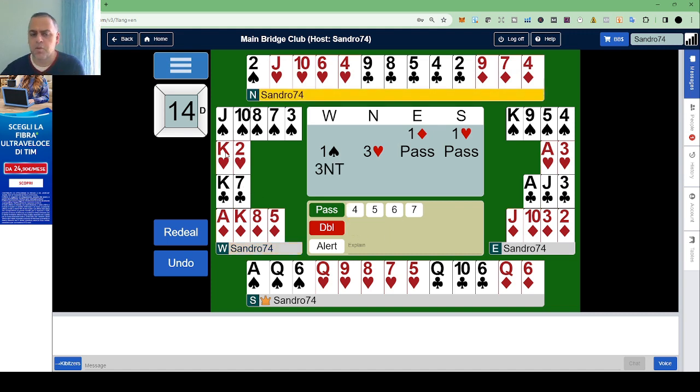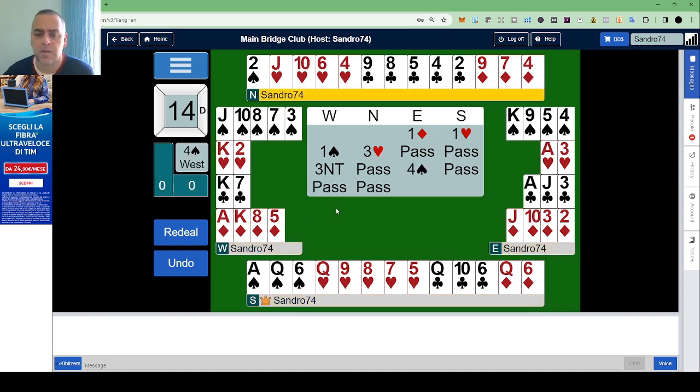For me, West can bid double but also can bid 3 No Trump. 3 No Trump with the strength and also the heart stopper. In case the partner has no support in spades, you can just play 3 No Trump since you have the stopper. Pass, and here you will of course correct to 4 spades because you have 4-card spades, and the bidding will finish like this.